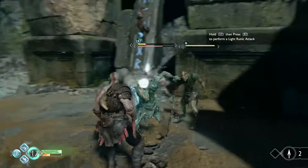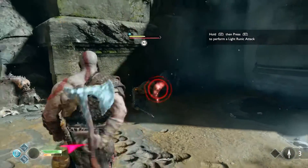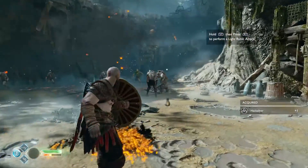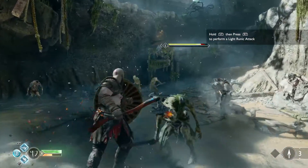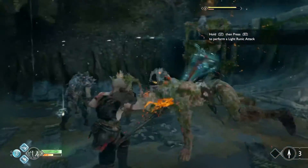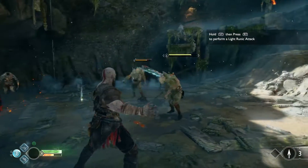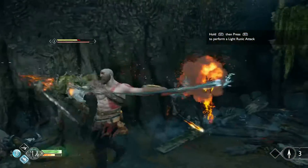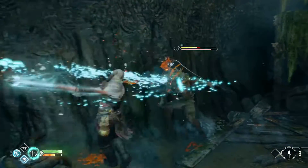Hold L1, then press R1 to perform a light runic attack. What is that? It's a type of magic — something you can get and imbue your attacks with. I would run in there bare-knuckle brawling — I loved it. The axe can even hit guys on the way back, so it's smart to throw it in line of sight with another enemy and then recall it. That was a perfect example of recalling the axe and hitting two guys in one go. This is not a kinder, gentler Kratos — but it is a more strategic Kratos, and that's something I really appreciated.